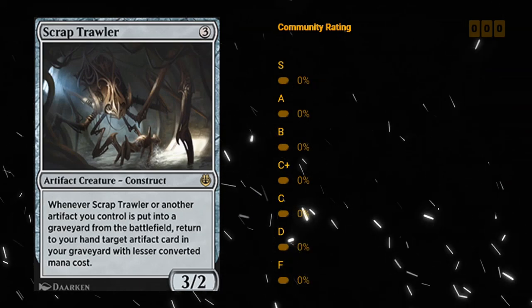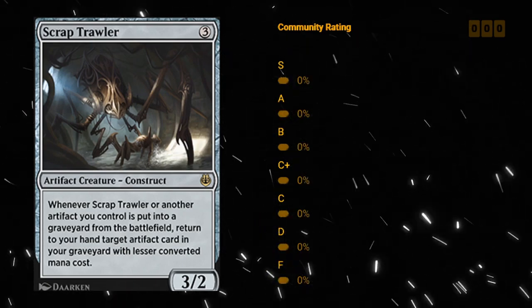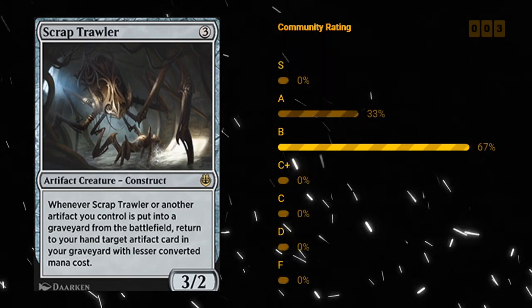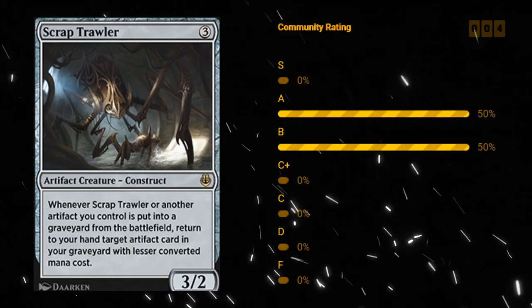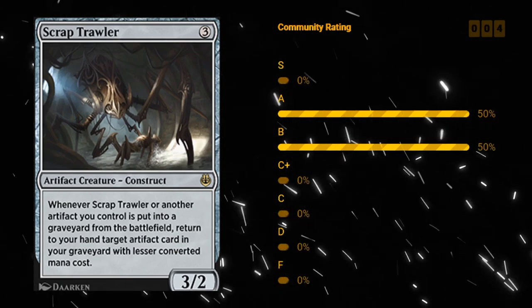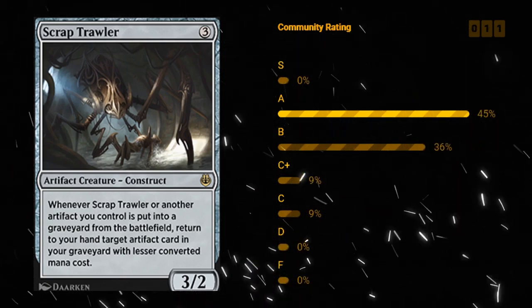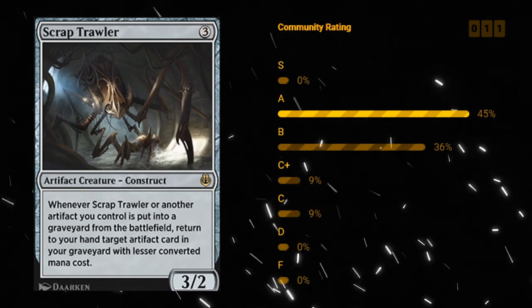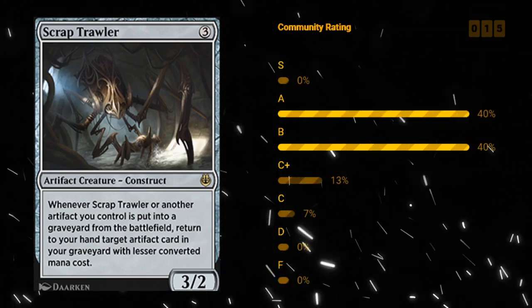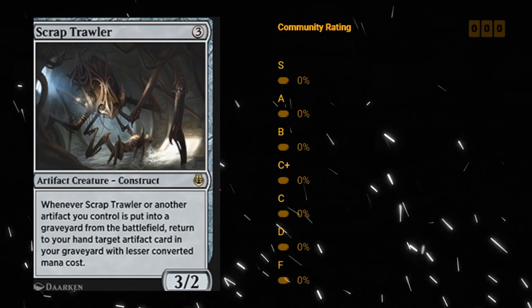Scrap Trawler — three mana 3/2 artifact creature Construct at rare. When the Trawler or another artifact you control is put into a graveyard from the battlefield, return to your hand a target artifact card in your graveyard with lesser converted mana cost. This enabled some crazy combos in constructed back in the day. But it's just a good value card — three mana 3/2 that's good at crewing vehicles, and if you've got some Puzzleknots you sacrificed earlier you can get those back, and it works well with your Renegade Map. Just a solid card all around. I'll go with a B.